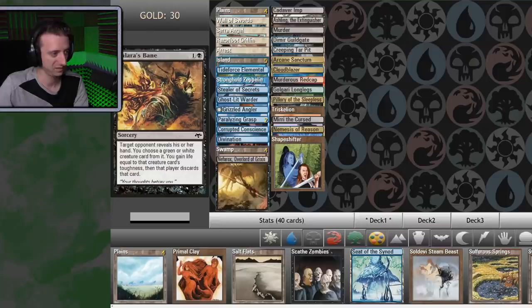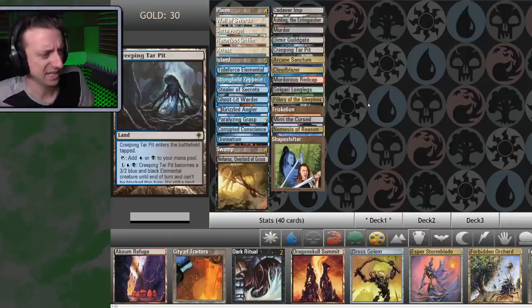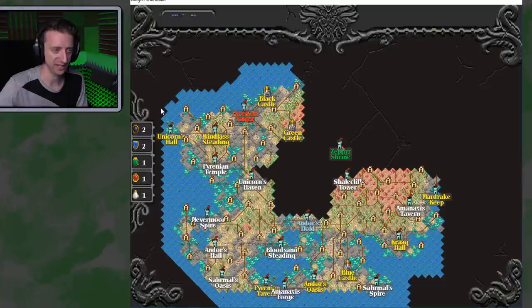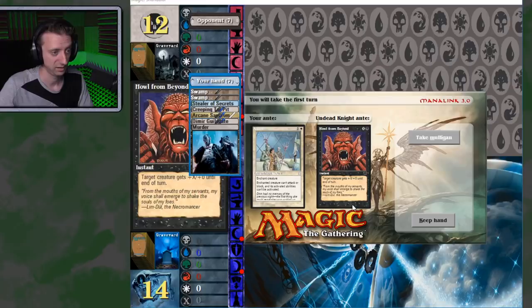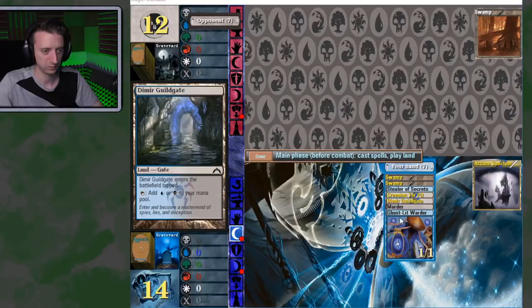Okay, let's do this. That land fixing looks great. I got a creature, I got a Murder. I love it. Let's start off with that Sanctum — that's three colors. I don't really need to play that right away, I'd rather put out a tapped land first. Dread Skeletons. We'll start bringing out the Stealer of Secrets, maybe get some card draw. Bad Moon — black creatures get plus one plus one.